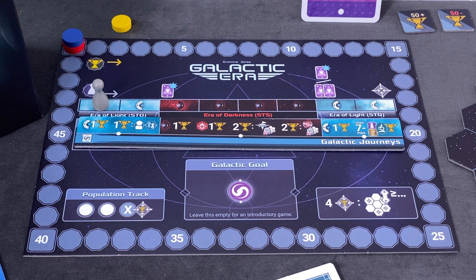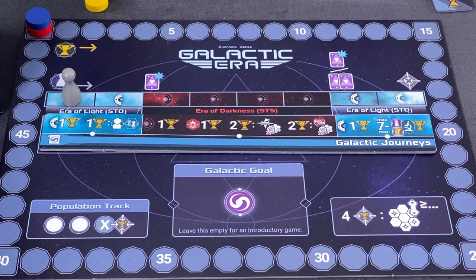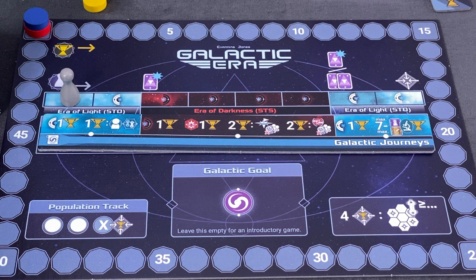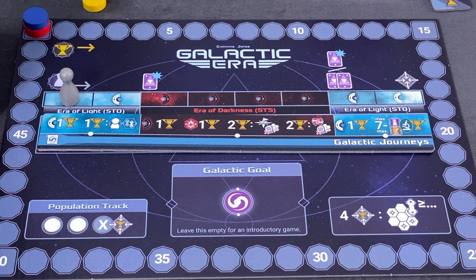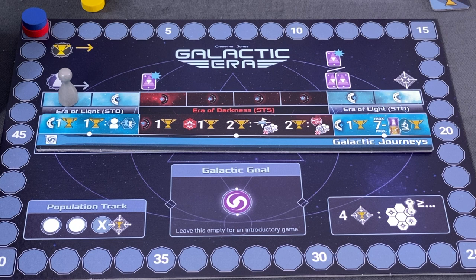This is the round tracker. And then we have a random galactic story — there are four of those in the game, assigned randomly or by choice. I decided to go random, and this is the Galactic Journeys. Depending which era we're in, we'll be able to score various victory points. In the first era of light, we get a point at the end of each round if we remain STO, and we also get a victory point for each civilization we are in contact with. Right now there will only be two contacts, so I'm relatively certain I won't manage that in the first round.